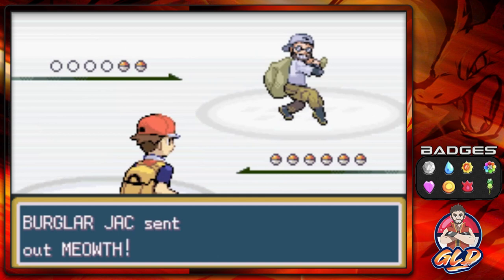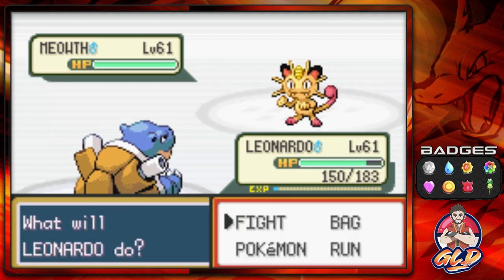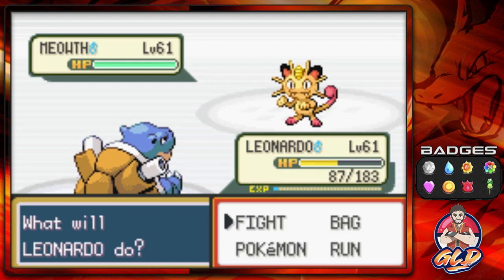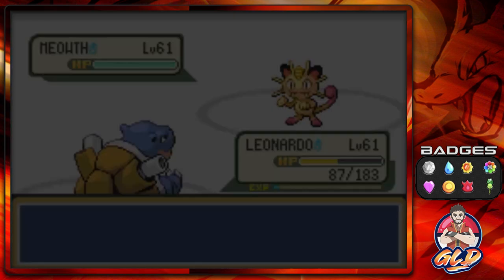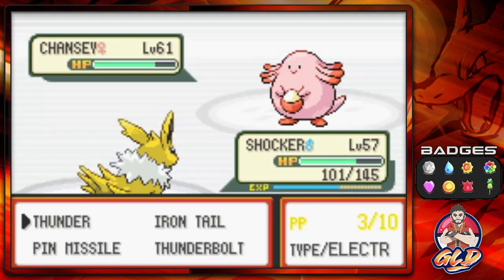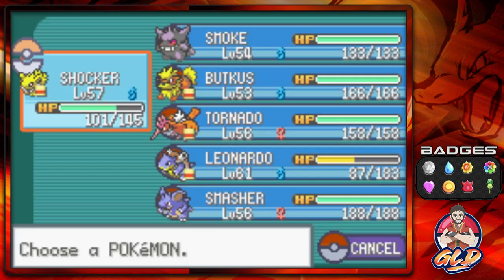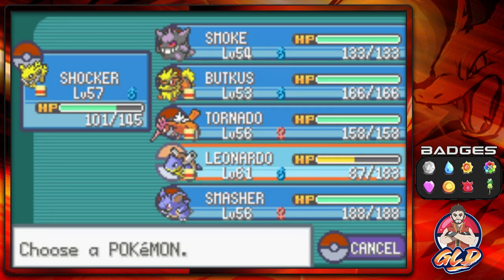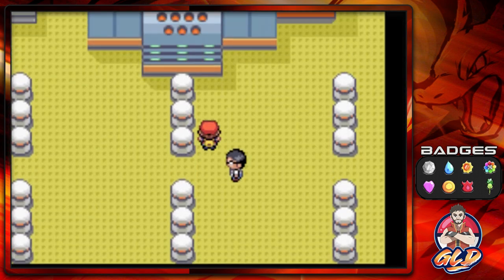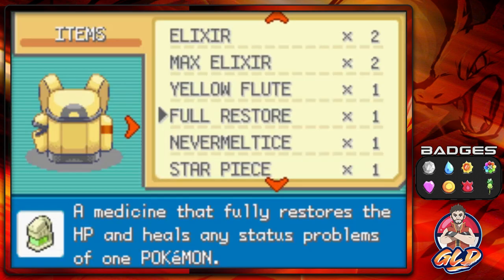We've got a Meowth — I think that was a shiny Meowth! We need to switch out our Pokemon because this Meowth is fast. This Pokemon will tank anything — Thunderbolt, tank. Let's go with Super Power and just like that we win. We have to be very strategic with what we do here.